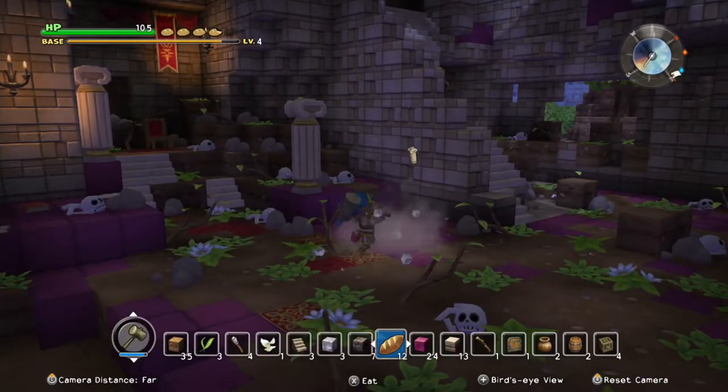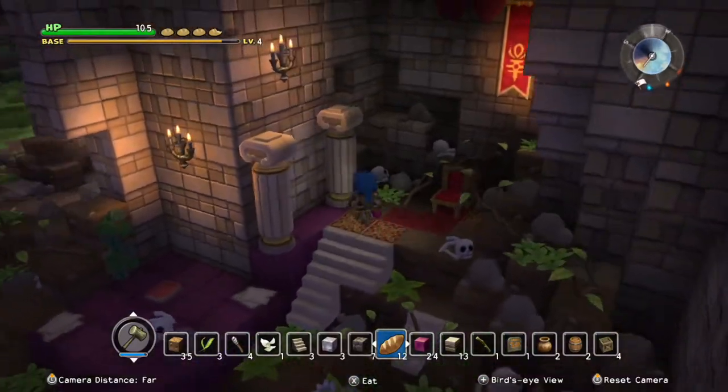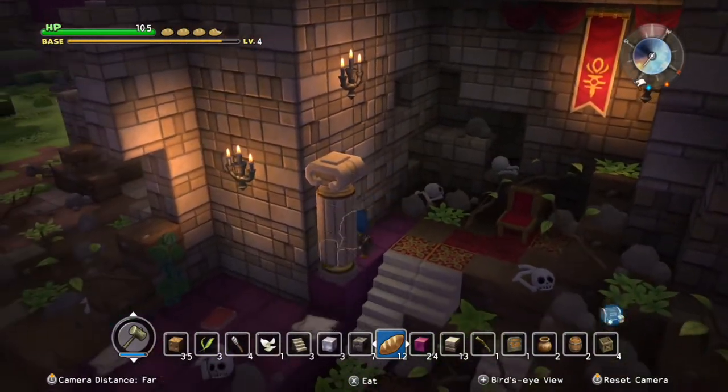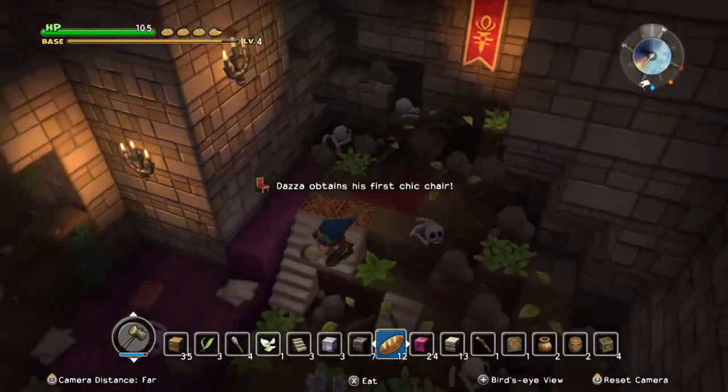These cool pillars - heck yeah, we can use these. So definitely, you know, take advantage of what the game gives you, because you can use this. And yeah, we are tearing apart, like, the last bastion of Cantlin.